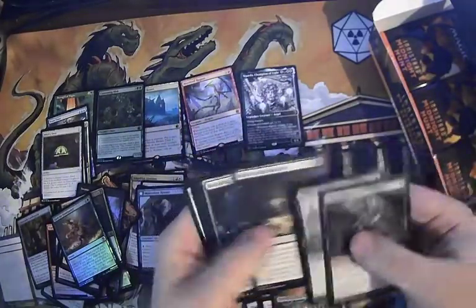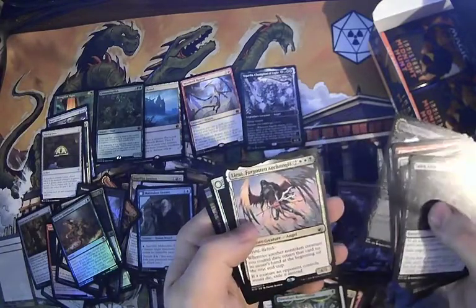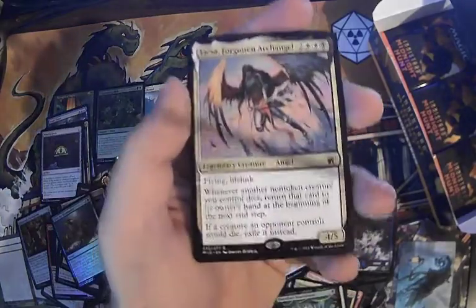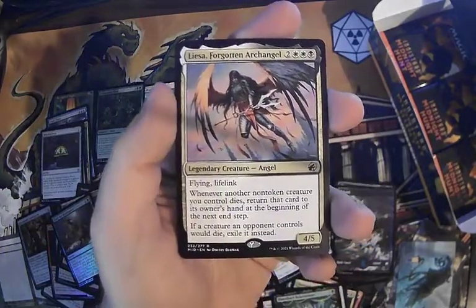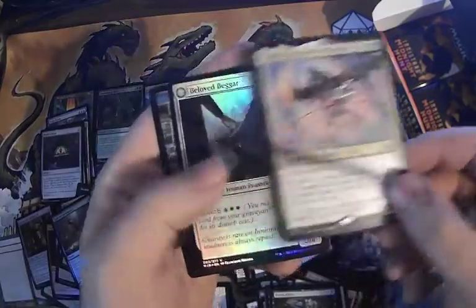We've got our island. More blood, come on. Leitha, Forgotten Archangel — I'm not looking at the camera good enough because you're not getting to see these cards very well. We're working on it, folks. Forgotten Archangel — nice.